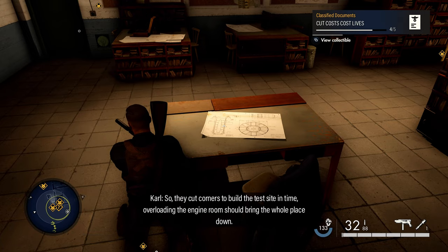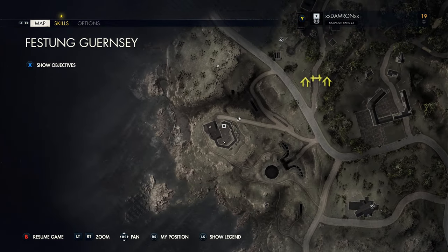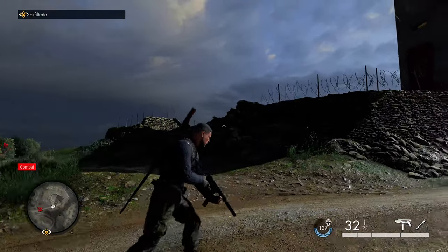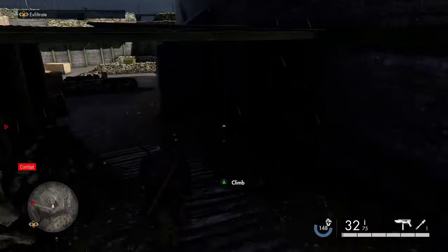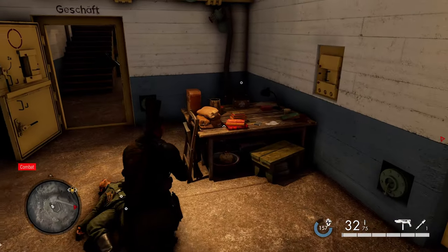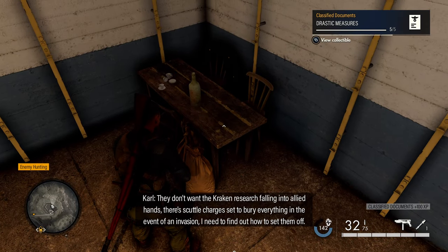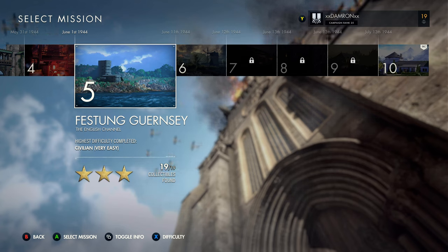Moving west on the western side of the map, there's a small fortress area — this is actually where we shot our first stone eagle earlier. It has a large concrete tower, which makes it easy to find. Head into the bottom floor and go into the room there. Right in front of you on a table is our final collectible of Mission 5. We've now gotten all the collectibles in the first five missions — hope this is helpful, and I'll see you in Mission 6!